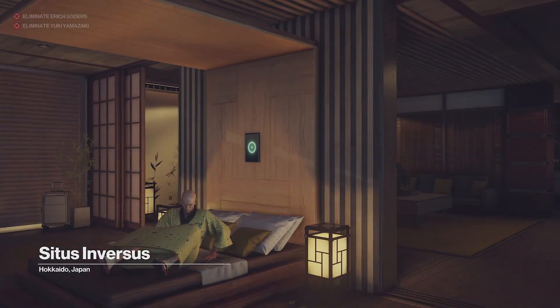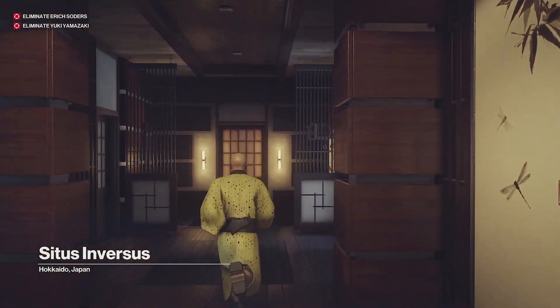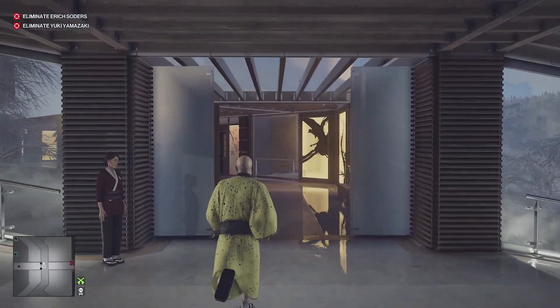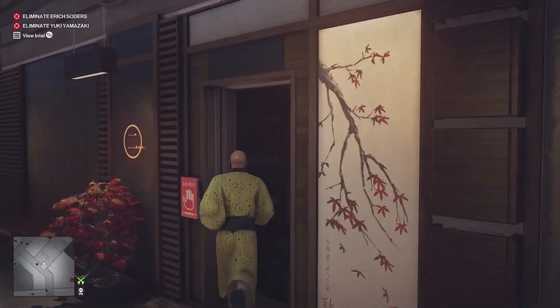Hey guys, welcome back to the channel. Skip the start, get up from your bed and we're going to run straight for Jason Portman's room, because if we dilly-daddle he will leave and we won't be able to get in. What we're going to be doing today is the Don't Look Down challenge.